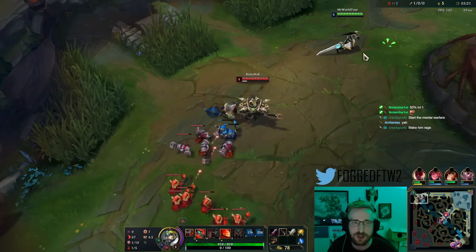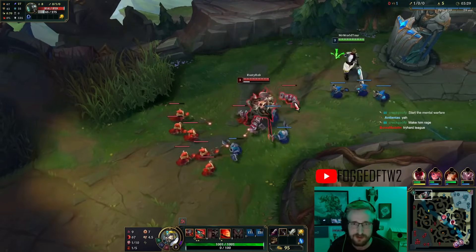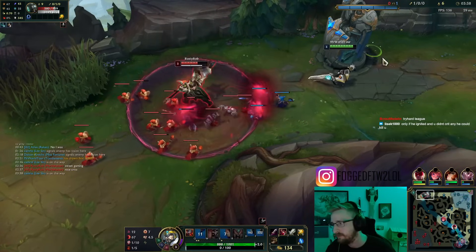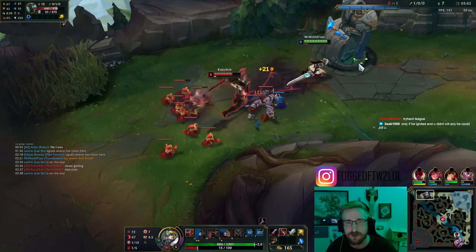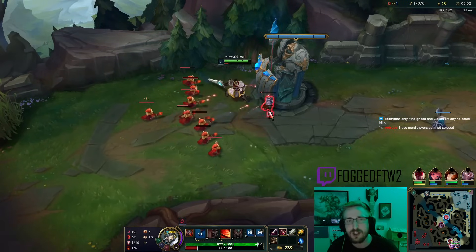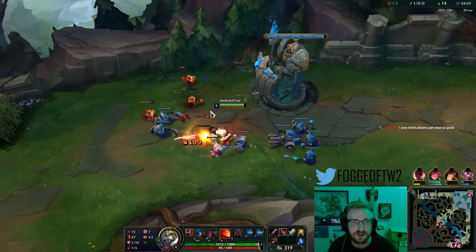With the wave shoving towards me I'm chilling. Maybe I can bait his E here - I'll sit here and look to dodge it. I can walk here and bait out his Q just like that. So you see how I can walk into range of an ability and then dodge it - I'm technically outplaying his Q. His Q is on a low cooldown, he's looking to use it.